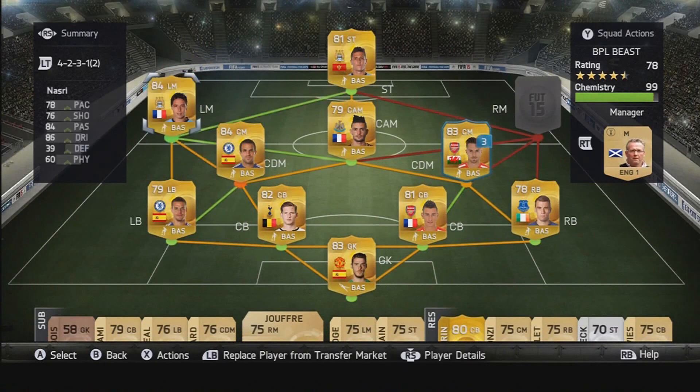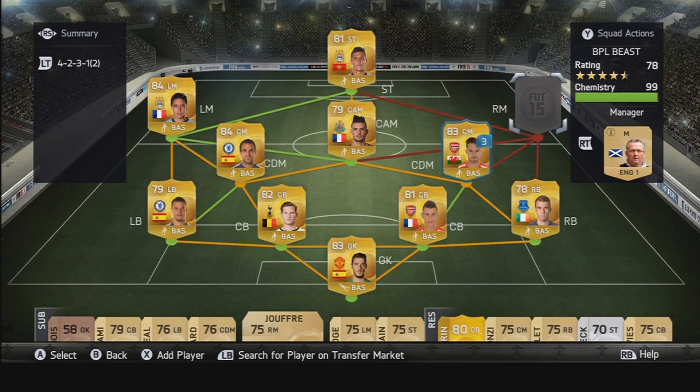Then there's my left mid — maybe a bit of a surprising one — Samir Nasri, because he doesn't have that much pace compared to a normal winger. But he links up very well with Jovatic and Cabela and really does that job down the left-hand side. You don't really notice any issues. It works quite well with Cesc Fabregas there as the player stopping anybody getting down that left-hand side, and Azpilicueta has a bit of pace as well. Nasri's passing and dribbling are obviously very good and he links up quite well with the striker and the centre attacking mid. He doesn't score too many goals.